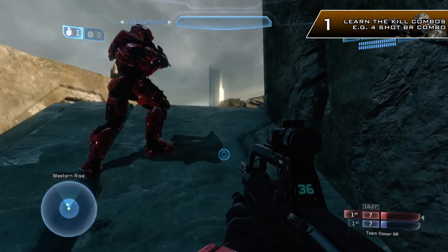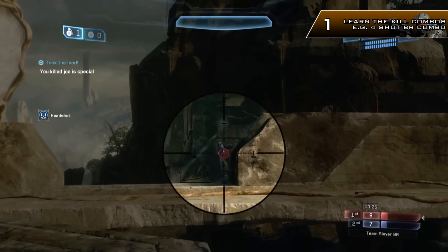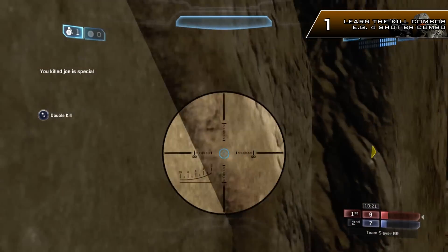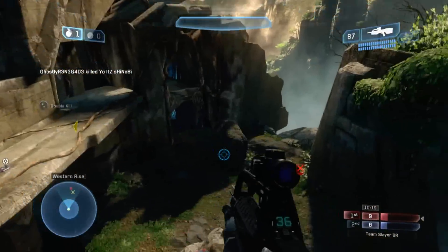For example, the most obvious one is the battle rifle. The battle rifle will take 3 shots to the chest and 1 final shot to the head for a minimum to get the kill.